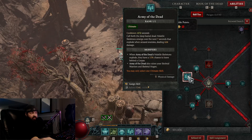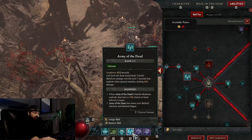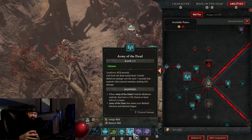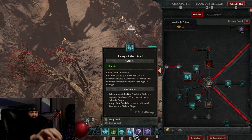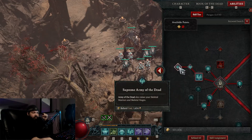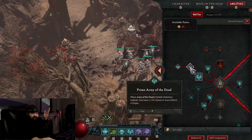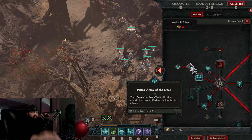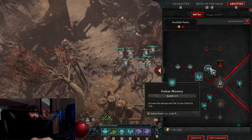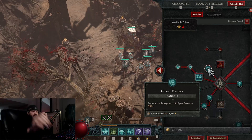Army of the Dead is my ultimate ability — I use it as my 'oh shit' button when all my minions are dead and there aren't many corpses on the ground, like in a boss fight, to raise my entire army again. I spec into the upgrade that also raises Skeletal Warriors and Skeletal Mages. The skeletons that pop out of the ground and run to explode at enemies have a 15% chance to leave behind a corpse — more corpses means more Corpse Explosion, which means more shadow damage pooled on enemies. It creates a pretty big void zone.